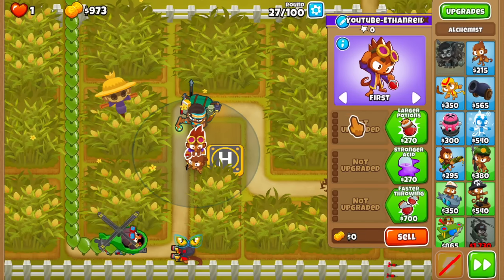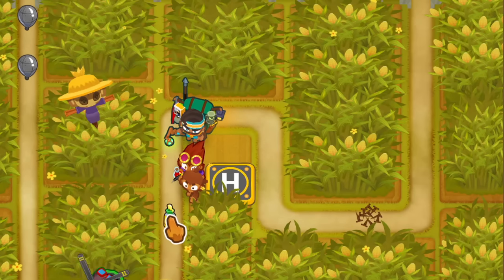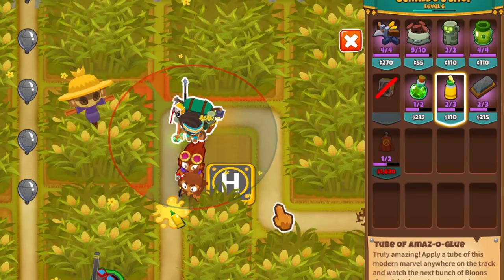Getting ready for the Lead Bloons: place an Alchemist on Strong just above the Dart Monkey, and drop the tube of glue in this spot so that the Leads get slowed and nicely stacked for the Alchemist to pop them.